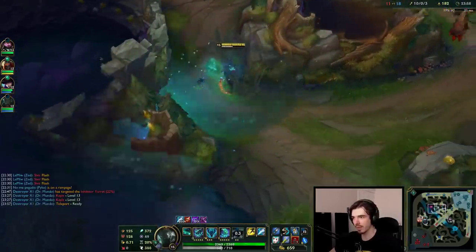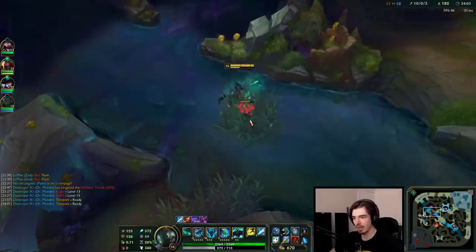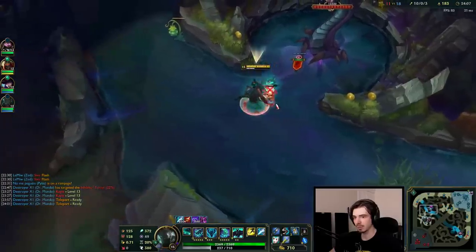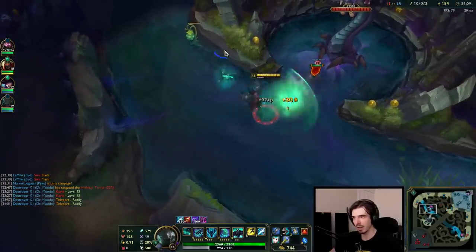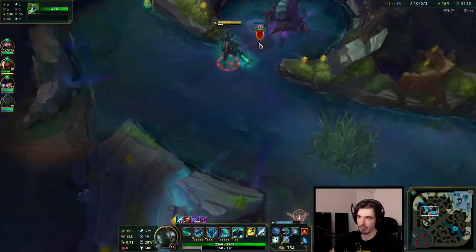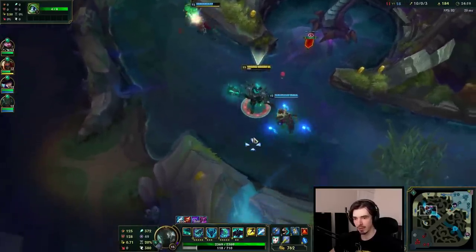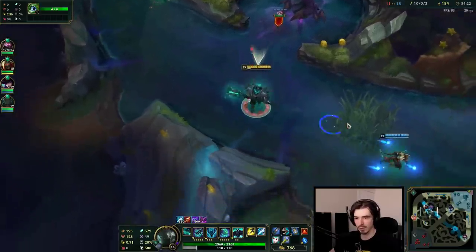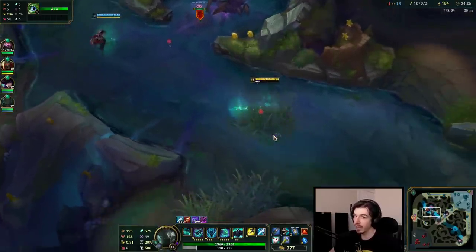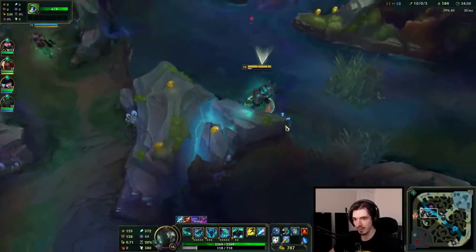If we're going for a Baron play, we want to sweep vision first. I'm going to put the Scryer's Bloom in an area where I won't have my pink ward. Sometimes up here is also warded because it still sees if people are on Baron, but it doesn't get spotted by pink wards. You have to be careful — that can be warded. They do that a lot in LCS. It's not necessarily common in regular games, but it's something to bear in mind.